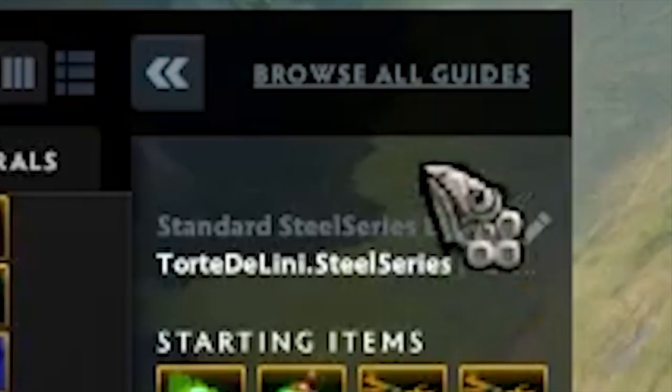Before we start, the most important beginner's tip in Dota is that you can click on the shop menu and the Browse All Guides button here to find user-made guides that tell you what items to buy and highlight what spells you should learn.